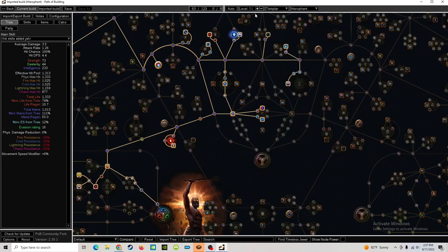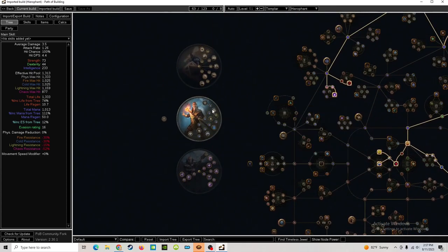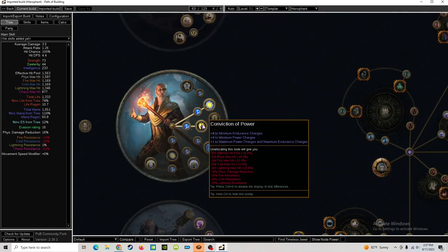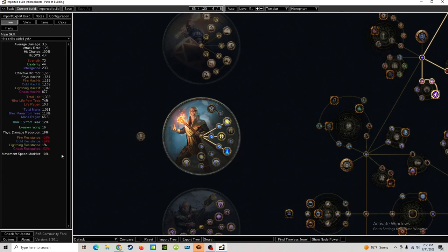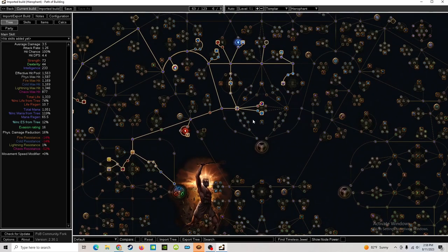Around level 50 or so we should be approaching Act Ten. If you're not in Act Ten by level 60, don't worry — you'll probably be around 65 if you're a little slower. Around Act Ten is when we're going to start thinking about doing our first couple of labyrinths. We're going to grab Arcane Blessing first — don't be ashamed if you take Conviction of Power, they're both equally as good. Our second labyrinth can go into either one. If you can do the third labyrinth, go for it — getting it done while you don't have the resistance negatives from Kitava can be a lot easier.